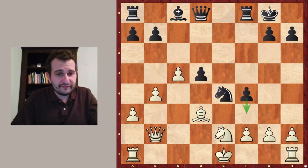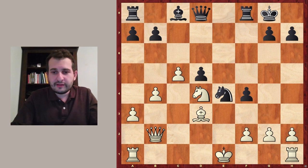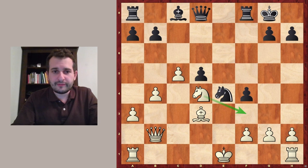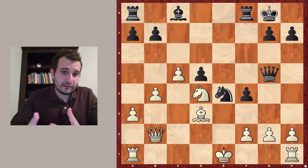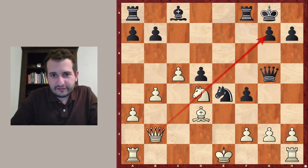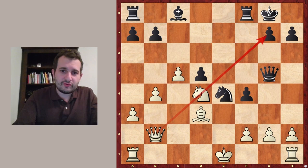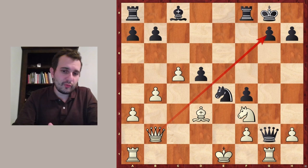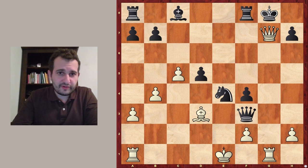Therefore black plays f4, trying to break open white's kingside — this is white's weakness, that the king isn't very safe if black plays correctly. Now a very typical move for the structure: knight to d4, taking control over f3 and placing the knight on a much better square than e2. After Qg5, black tries to gain something on the kingside, but it's dangerous because the queen is also hitting g7. If knight f3 and queen takes g2 — that's a mistake — because rook to g1 threatens checkmate on g7. If the queen moves off the file, queen takes g7 is mate.